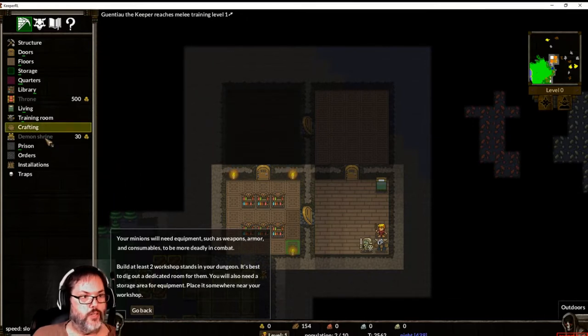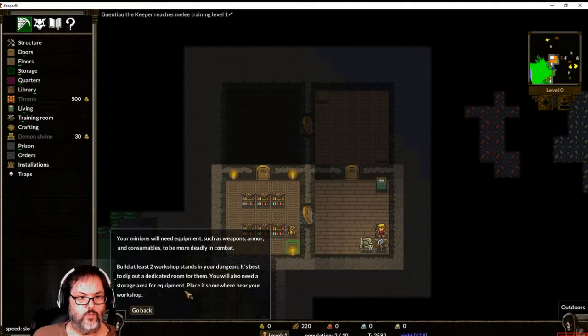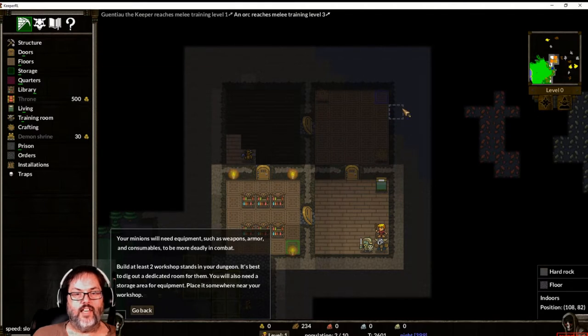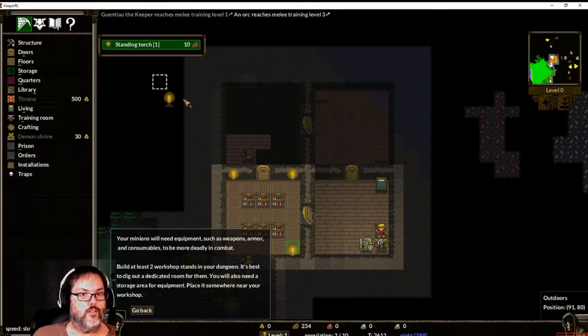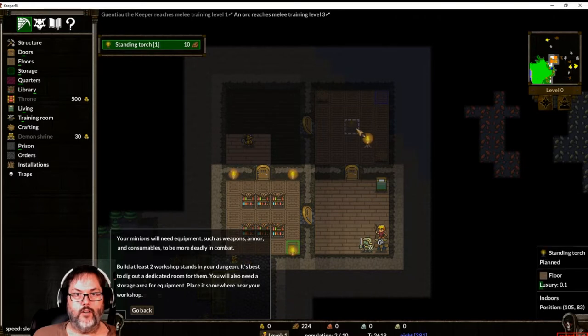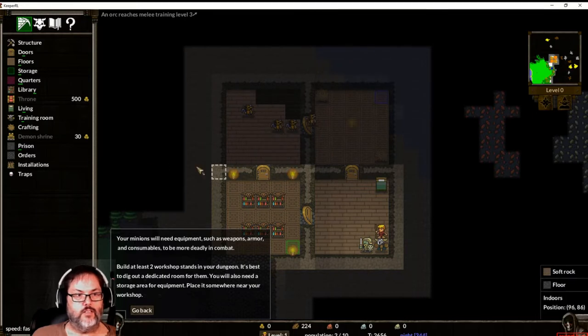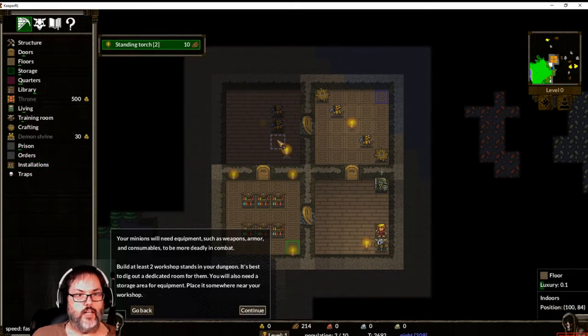What we need to do is build two workshop stands. Let's put one and two in there with a storage area. I can't really see in there so let's put a standing torch right in the middle and another standing torch over there. It looks like I'm getting a double-click bug - it's just my mouse wearing out. Let's pause it.